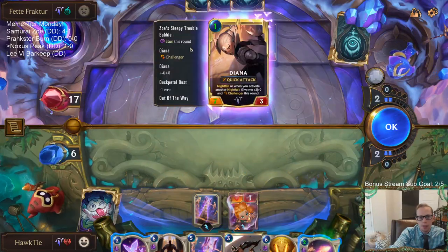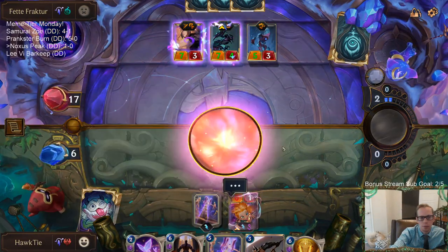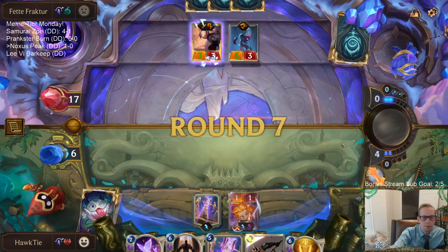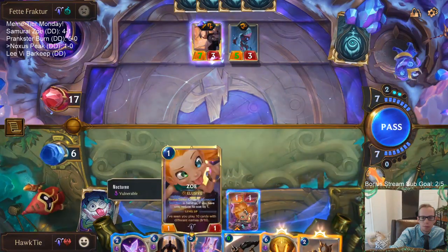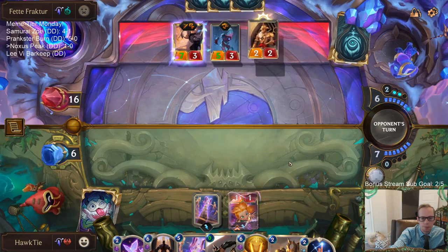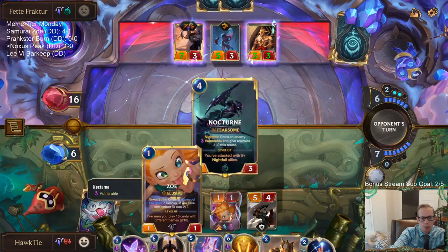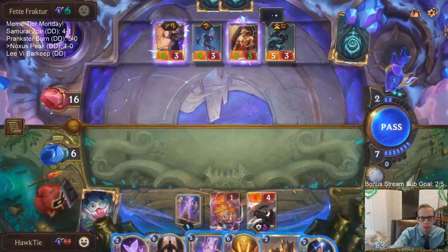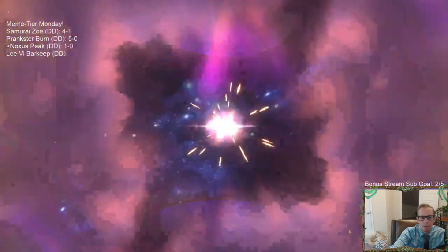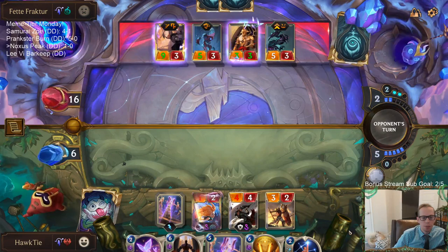So do I kill Nocturne or kill Diana? I guess I have to kill the Nocturne. I probably should have played two cards first before attacking and before making this thing. I should have done these two things first. I was a little scared of Lunari Duskbringer - I should have done some other stuff first before attacking, because then zero mana Behold the Infinite would be much, much stronger, especially with the Targon's Peak.